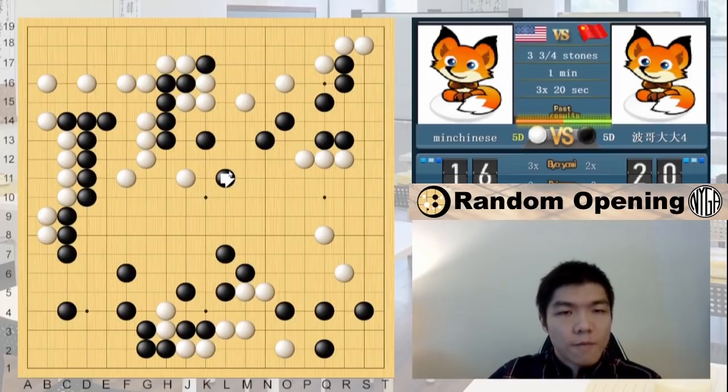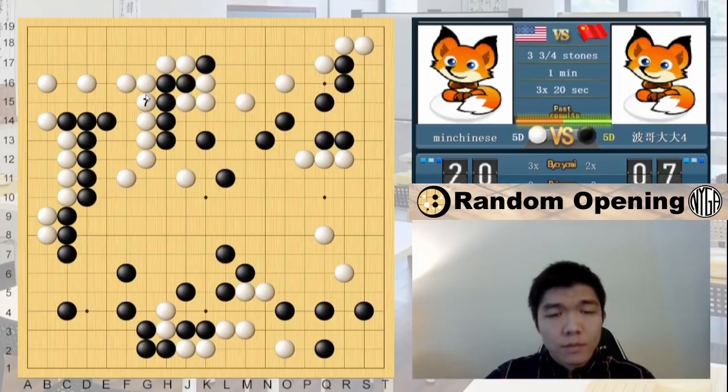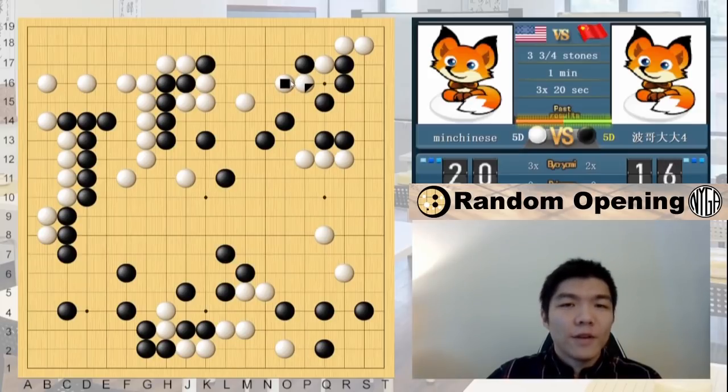The opponent used overtime. I'm just going to connect back because I don't think there is really an urgent move left. As long as I've guaranteed my existing territory, I'm pretty much guaranteed to win anyway. I knew they were looking at something here. To be honest, I haven't fully read out the sequences yet, but I didn't see anything immediate.